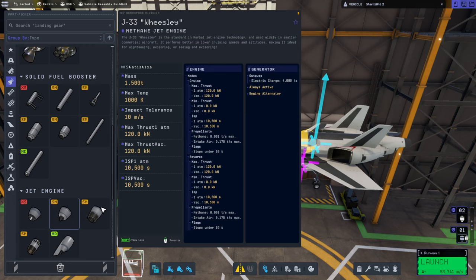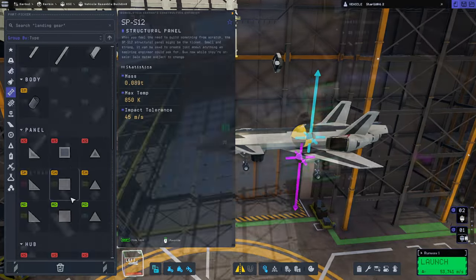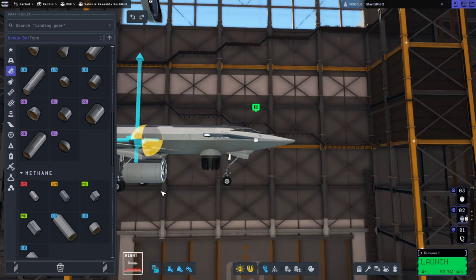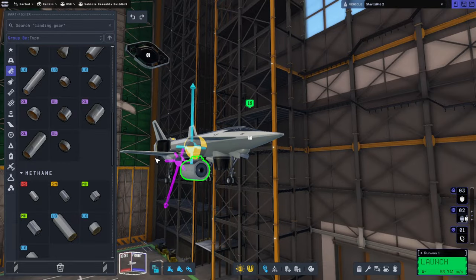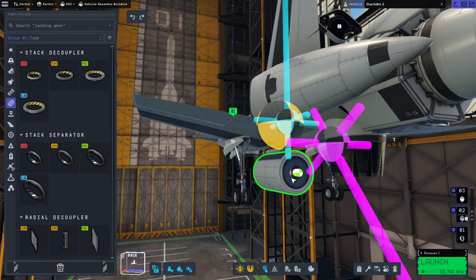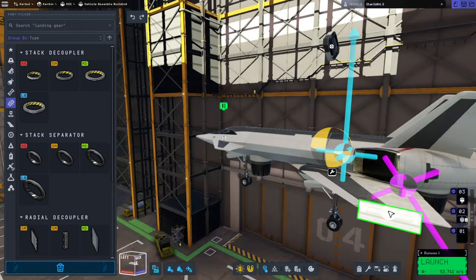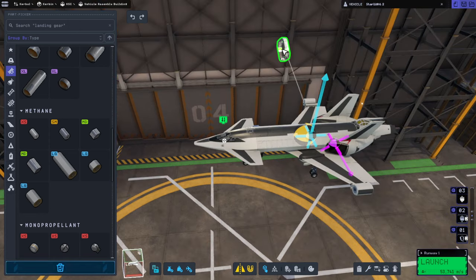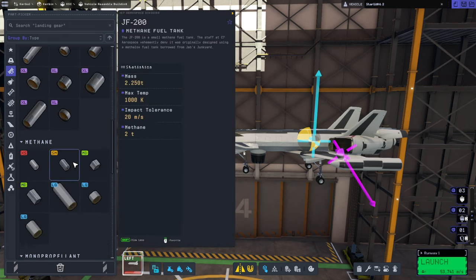We've lightened things up a bit — we could use some drop tanks now that we're lighter. They have four tons of methane, which is a lot. Maybe a single central one is better, though it might scrape the ground. Having an extra ton as tip tanks might be a better idea. Putting them on the wings seems better, though I don't want to carry eight tons of extra fuel. Fuel crossfeed enabled — hopefully that works. Why does this one have to be rotated differently? I'm not going to fix that — we're working on the major design here.